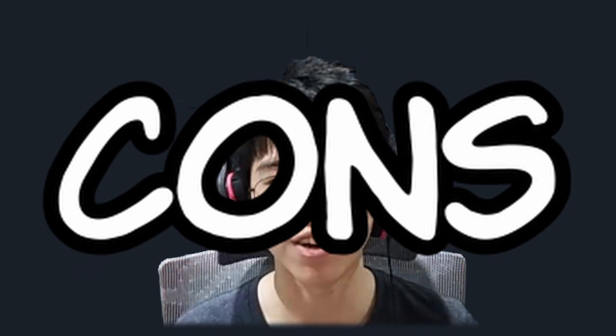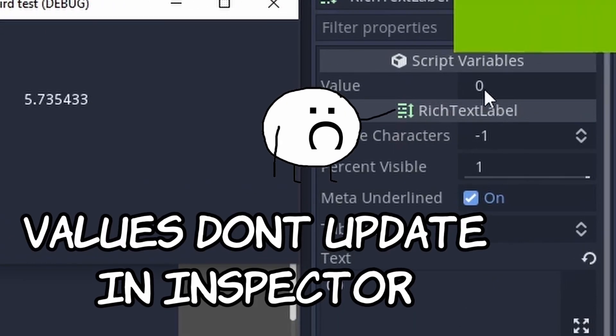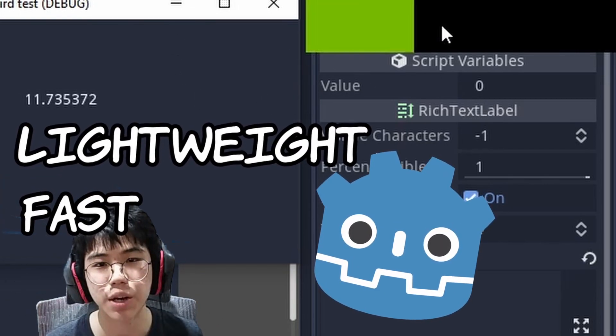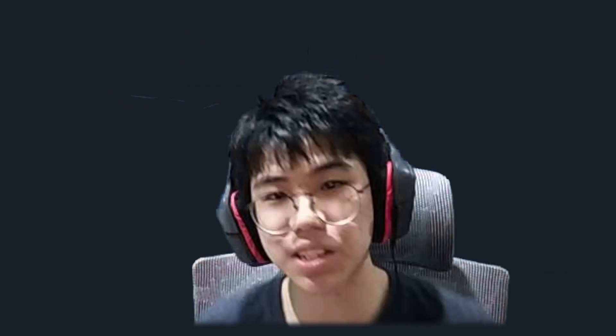For the cons: the biggest downside coming from Unity, in my opinion, is the fact that you can't see values changing while you are running the game. I get it that this is part of what makes Godot so lightweight and fast, but it makes debugging kind of a hassle. Believe it or not, that's the only bad thing I can really say about it.